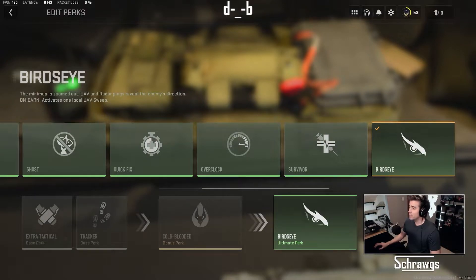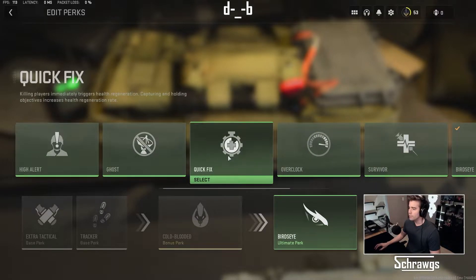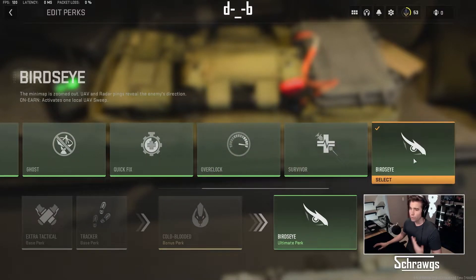Hey everybody, in this video we're taking a look at the Bird's Eye perk, which is an ultimate perk available in Modern Warfare 2. This will be the final perk that activates for you in a match. It's in the same category as things like Ghost and High Alert, and this perk in particular has quite a few good benefits, especially if you're looking for a more aggressive style build with your perk package.